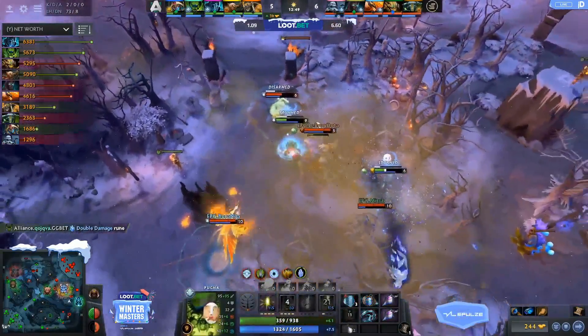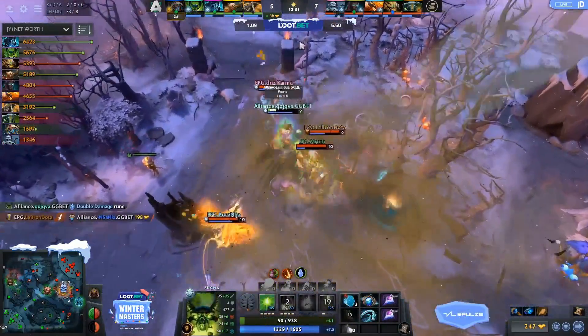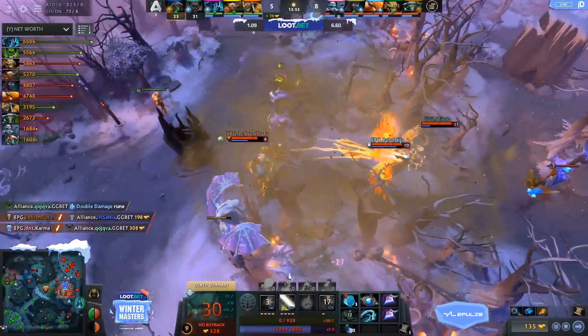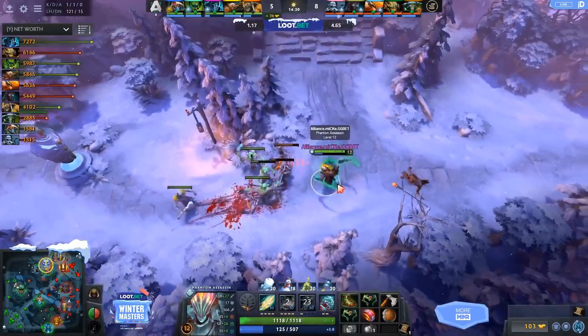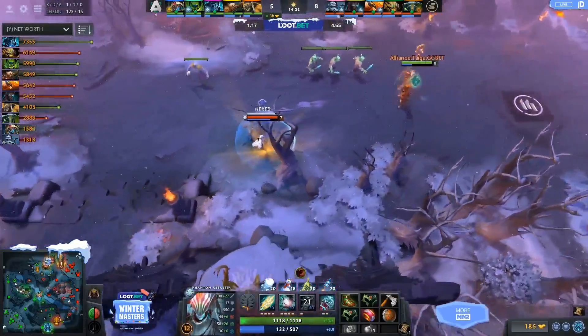The jump forward — look at that, beautiful jump coming out for the Sand King Kweipa. Now also going to get brought down, just the wrong part of town, my friends. Almost — it's getting there. The Lich might be in a bad part of town here.